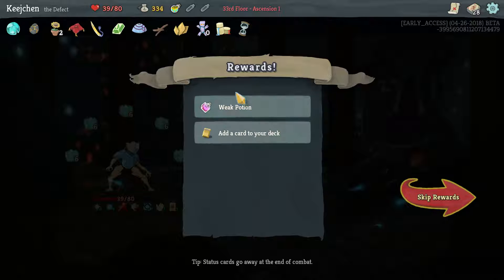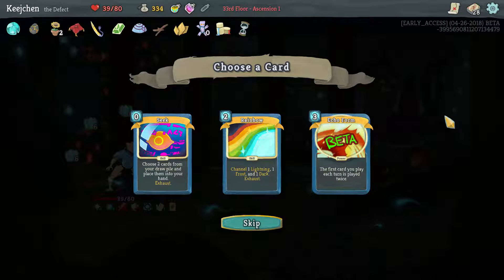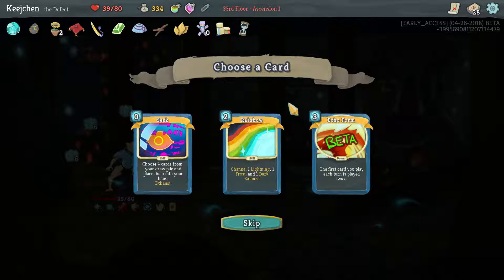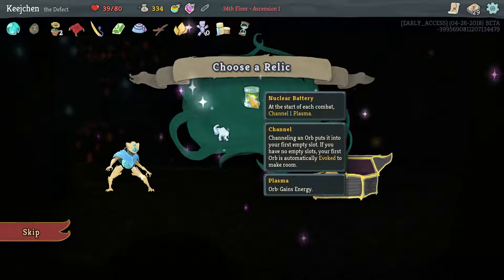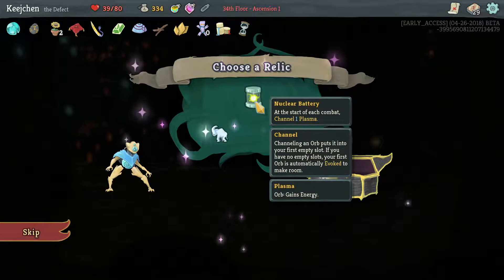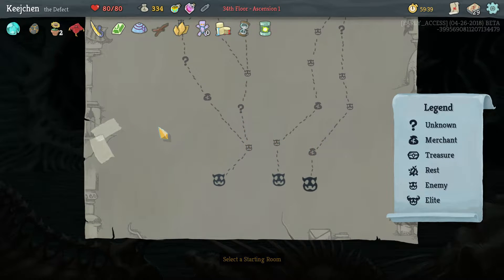All right, first time in Act 3 with a defect! Seek here — it is pretty good. This is also good — echo form again. This is better than a two-draw card, I think we're getting the seek, because then you can dig for what we need that turn. Rainbow — it's not even as good as chaos, channel one of each orb. Let's check the upgraded one. Seek for sure. Nuclear battery — at the start of each combat, channel one plasma. You're kidding me, that's amazing! That's energy that we can then use to orb combo. Yeah, totally! I am excited. It's not the anti-power boss, so I'm pretty sure we'll get through the ascension this time. Fingers crossed, stay tuned for that, see you next time — bye bye!